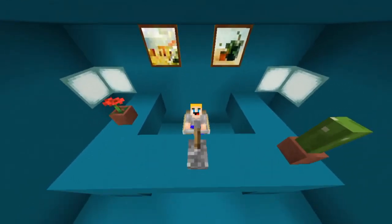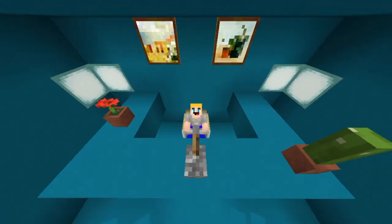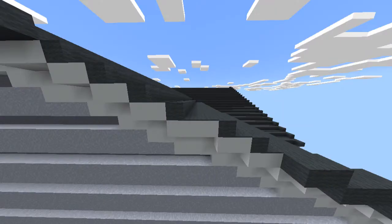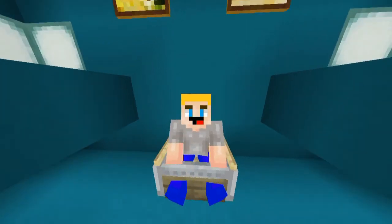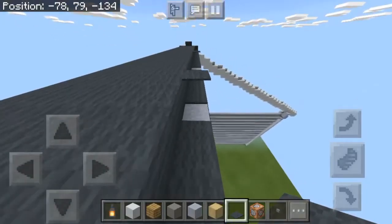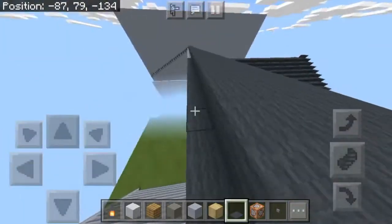Another thing that was tricky — easily the most tedious — again with the rooftops: placing all the carpets. In case you didn't notice, over all the groups of two and three blocks there's one line of gray wool, and behind it one to two lines of gray carpet, depending on how big the group of blocks is. But if you've played Minecraft before, you would know that carpets are not particularly the easiest thing to place. And if you have to place thousands of them on the roof of a giant Minecraft house, it's pure torture.